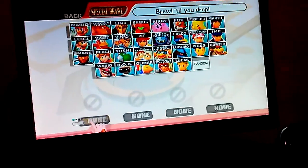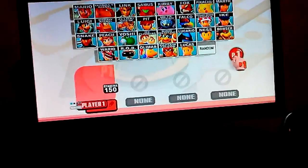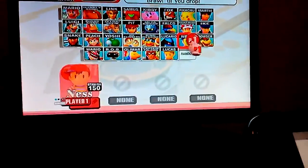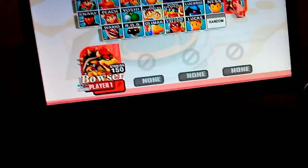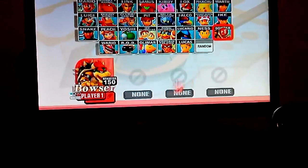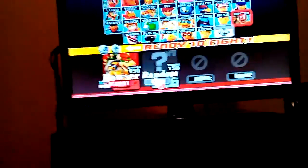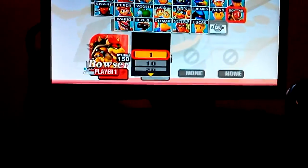I don't have all the characters yet, and also I'm just recording this on the Wii U. My home run character is Bowser. Now, you can put any random character and get a computer opponent, and set the stamina all the way down to one.